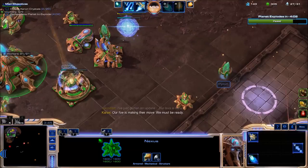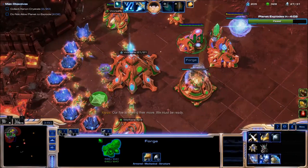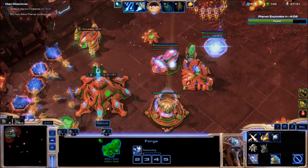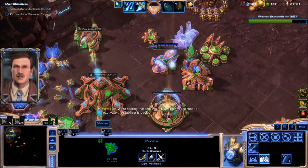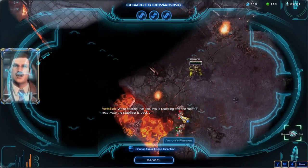The first wave is almost here. Start that range upgrade. Let's start the attack speed upgrade for our cannons so that they will be able to deal with the missiles faster. Start the Twilight Council. And gather those.